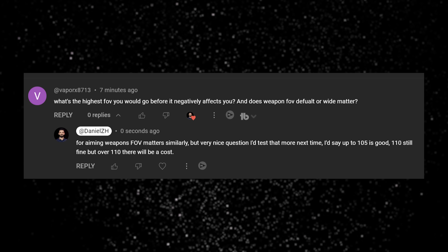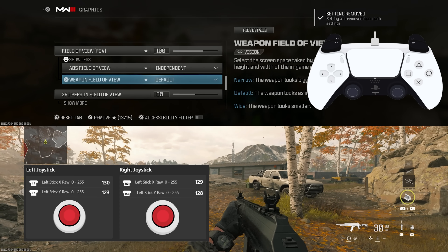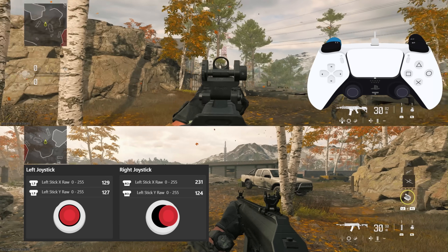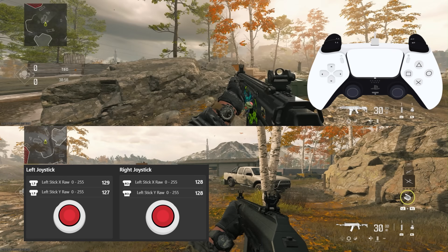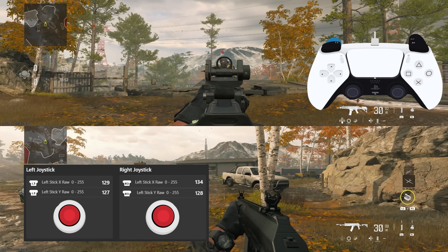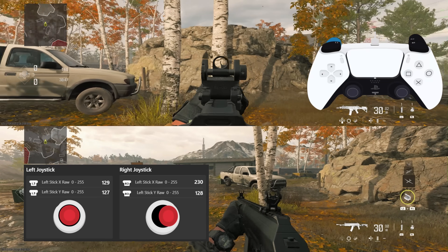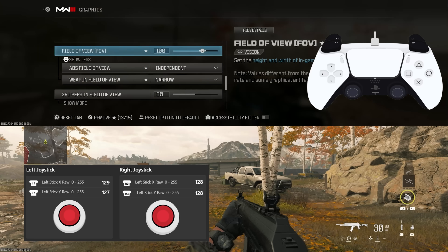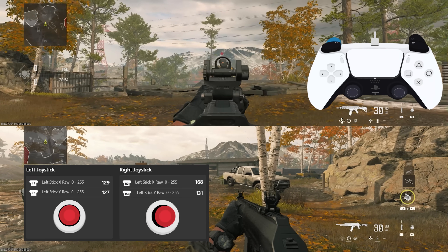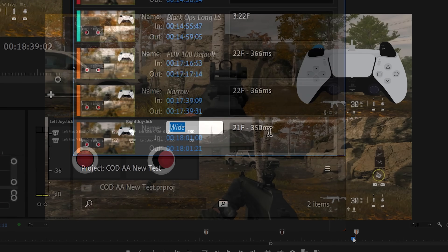There is something new I recently tested. One of you asked if the weapon field of view — default or wide — matters. Yes, it does. The weapon FOV change isn't as much as the camera FOV change, but as I tested it, both narrow and default give you the same strength of aim assist. However, once you use wide — and keep in mind it's also dependent on the main FOV if you choose the 'affected' option — it does affect aim assist. For example, with a field of view of 100, when I change the weapon FOV to wide, the aim assist timing reduced by 16 milliseconds at the speed shown on screen.